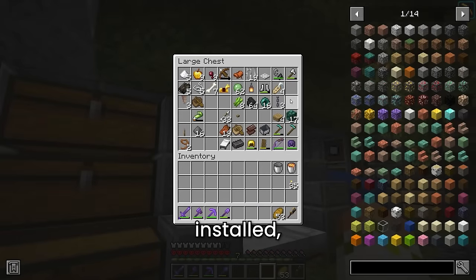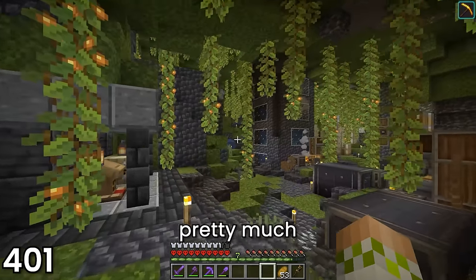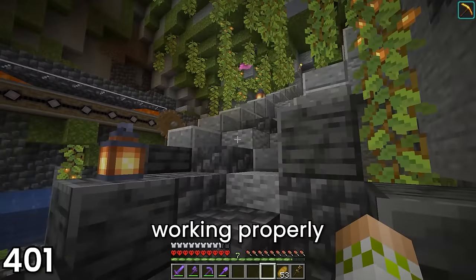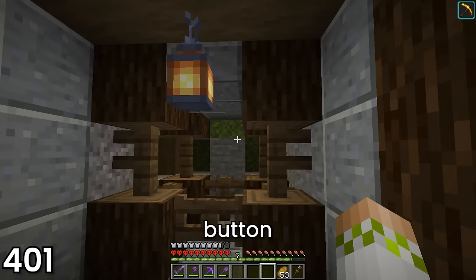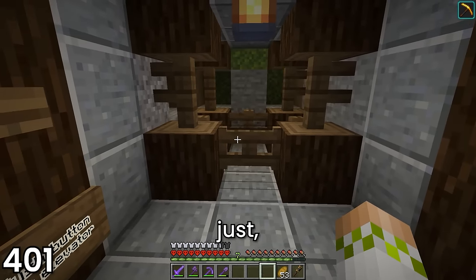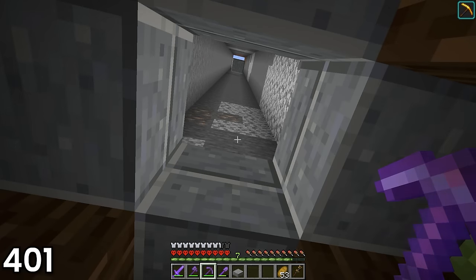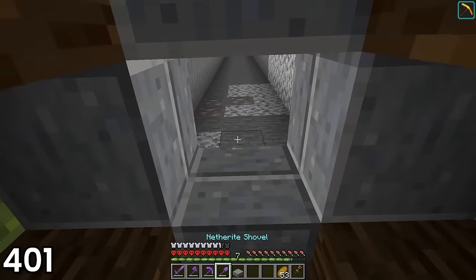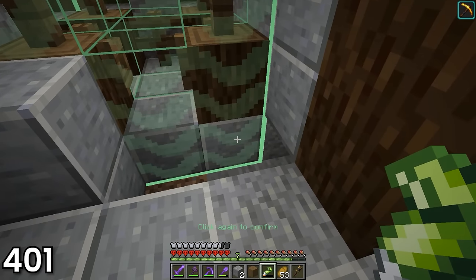With the brand new update installed, I spent day 401 running around the base looking for pretty much everything that was broken. I figured the elevator might not be working properly since the superglue functionality had been changed, so I pushed the button and, as I suspected, just nothing moved. Really, the top block did move, but it didn't take anything with it, so I brought it back down and cleared out some space around the elevator.